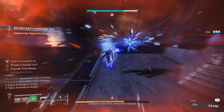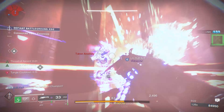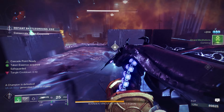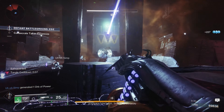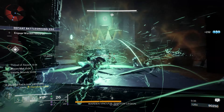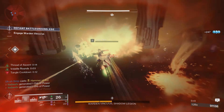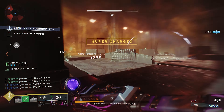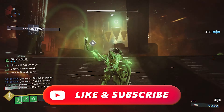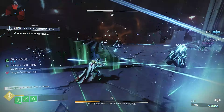That's my guide and build for a very high DPS Strand Super pairing the Star Eater Scales on the Hunter. Let me know in the comments if you go test it out — how do you like it, what do you think I could change? I'm always testing things in this game, and I'm totally willing to hear suggestions. There are a million ways to build craft nowadays. If you like what you saw, drop a like, subscribe to the channel, and turn on notifications so you don't miss another build video.